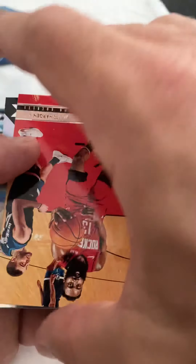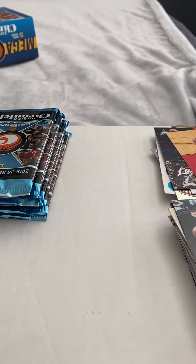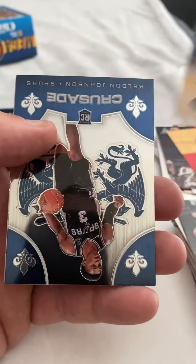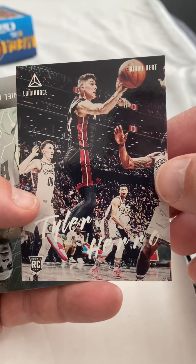Luca, Harden, and a good old RJ Barrett. RJ's been having a pretty good year actually — shooting's still a little bit low, but he's got some pretty good hot streaks going on. LeBron, there's a Crusade, Johnson, Jordan Poole, Tyler Hero — that's a cool shot — and then a Daniel Gafford.